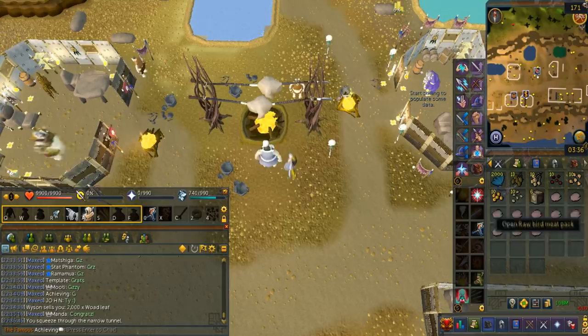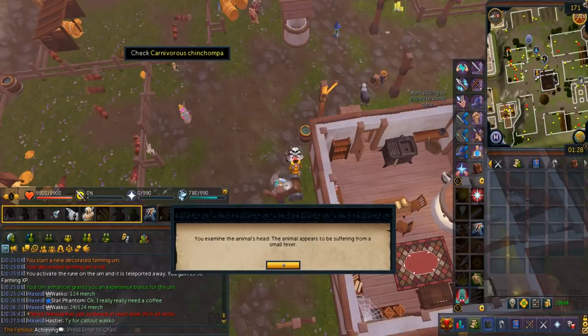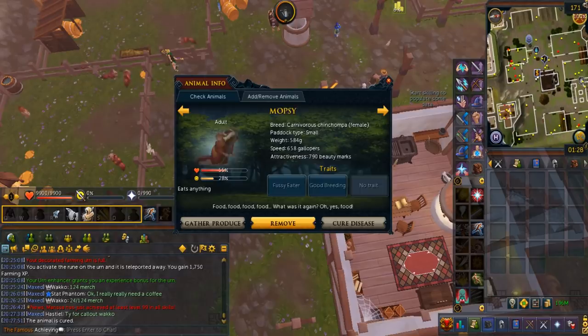Animals can catch a disease. First of all, they do not die from disease and can still grow even if they catch one. By not feeding them, it makes them more vulnerable to getting a disease — health and happiness are lowered over time. By checking each body part, you can identify the symptoms and then apply the correct treatment for them to recover. Curing 100 animals is actually an achievement.